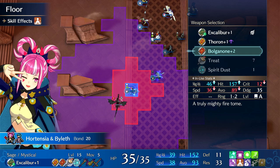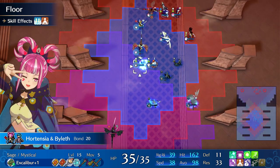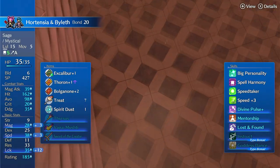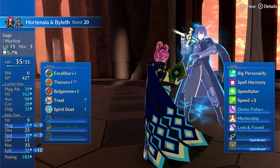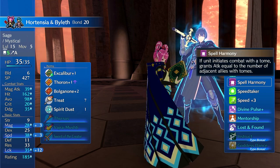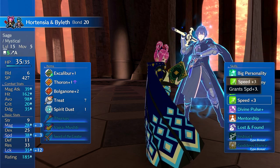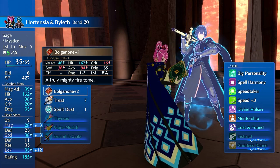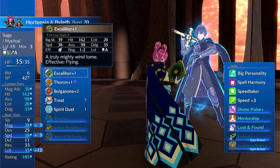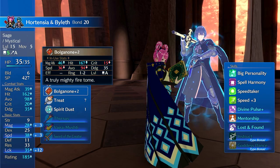Once you enter the Bolganone zone, you know it's for real. This unit on Sage is pretty strong. She gets Spell Harmony, which sometimes situationally boosts her damage, but if you just fix her speed, she will double consistently with Heavy Tomes. Excalibur is fantastic in endgame. Thoron, fantastic in endgame. Bolganone, pretty good.